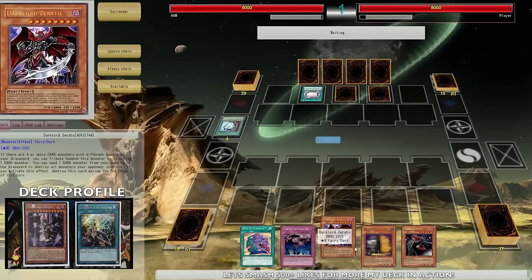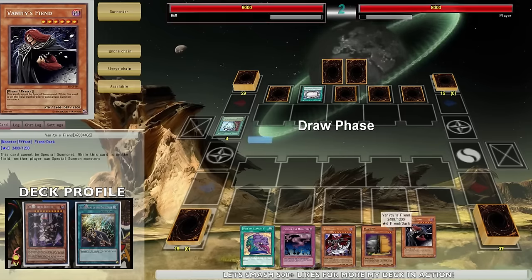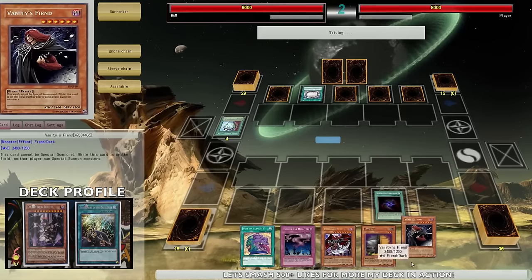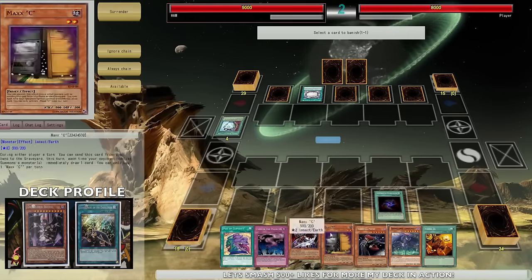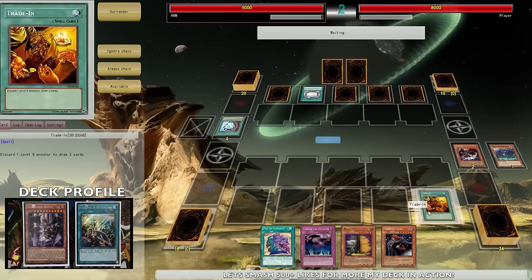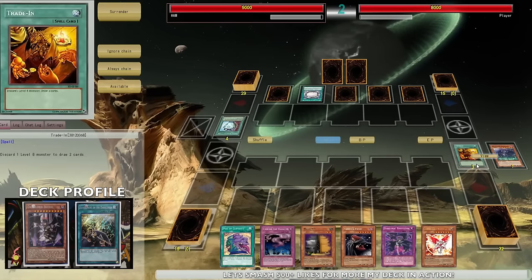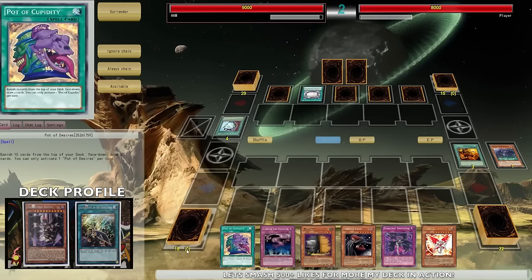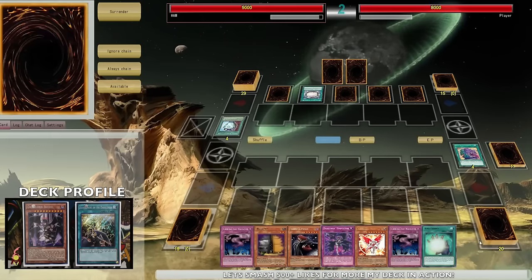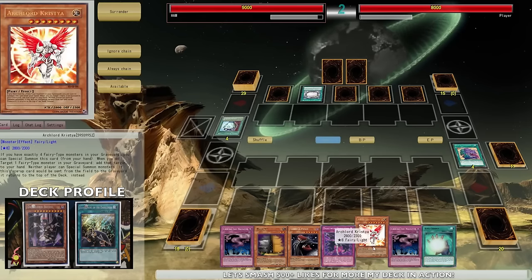The hand I opened isn't that great - it's Pot of Extravagance, Call of the Haunted, Zarato, Maxi, and a Vanity's Fiend. The thing that can actually relock him down right now is if I can drop that Vanity's Fiend as fast as possible. So let's banish the Ambus because you don't really need it, then go off with Trade-In. The hand is still pretty bad; I have nothing I'm able to summon first turn, so I'm going into Pot of Desires.